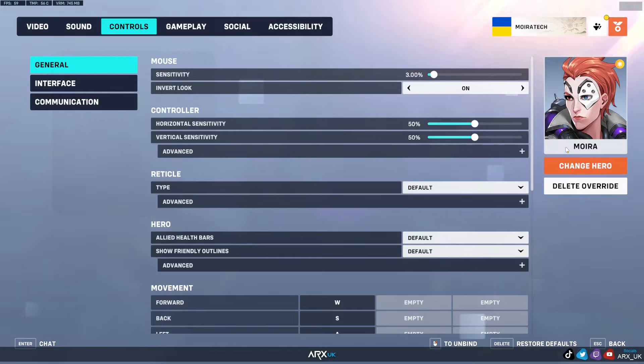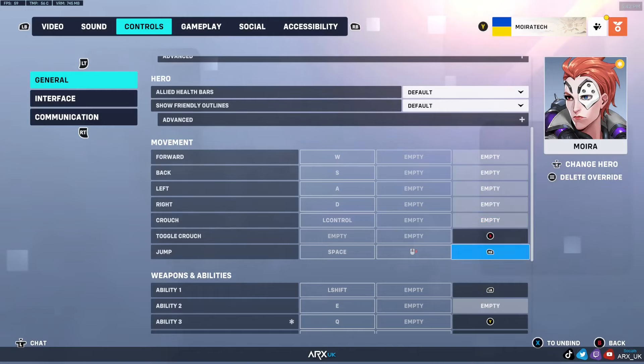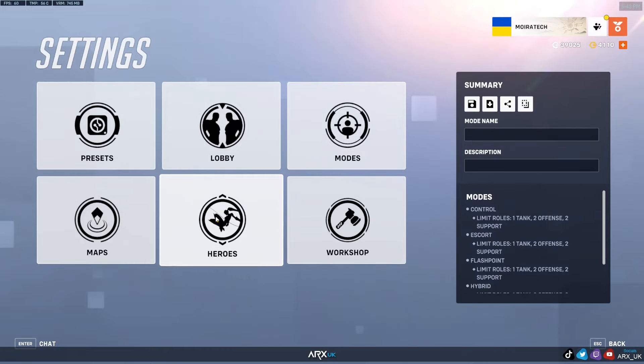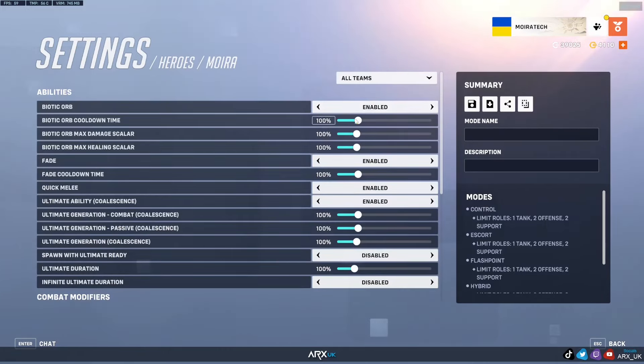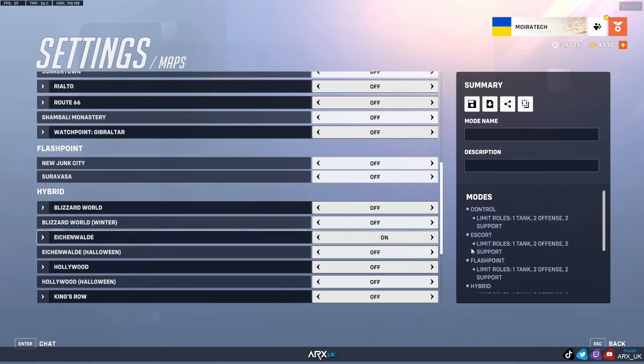I did a bit of research beforehand - my understanding is that I need to change hero-specific controls. I'm going to change fade to the top left shoulder button and jump to the top right. I'll create a custom game with Moira, fade cooldown zero. I just need to be able to walk.